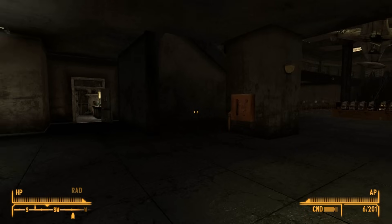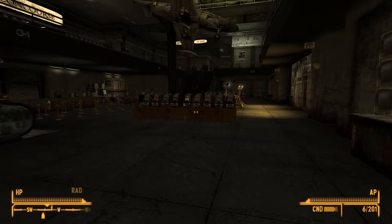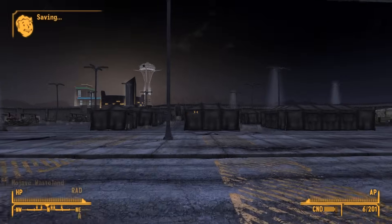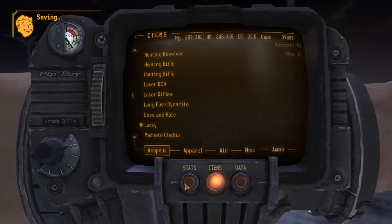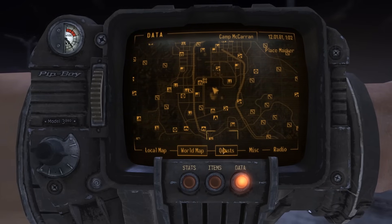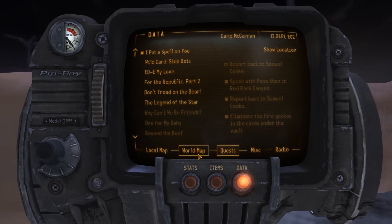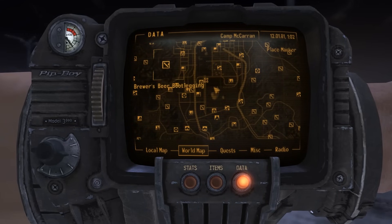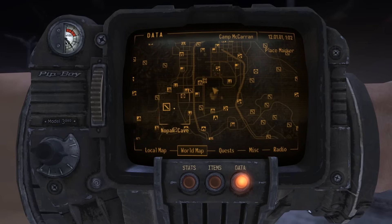Now that you have the safe house key, I'm gonna teach you the way there and what's in there. If you don't care about getting NCR infamy, you can just go to any of the ranger stations and headshot a ranger with an anti-material rifle and then take his armor.